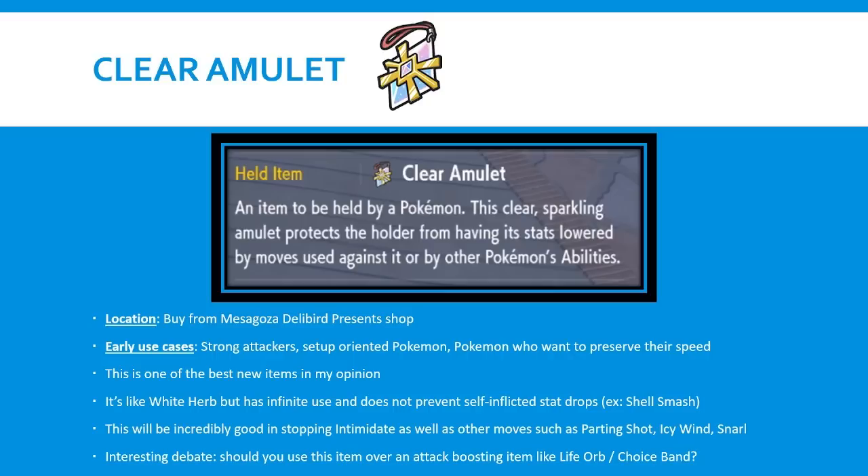Players often used White Herb to counter Intimidate in Sword and Shield, but that only stops it one time. Clear Amulet allows you to prevent it infinitely - it's like a White Herb with infinite use. One thing to note is that it does not prevent self-inflicted stat drops, so you can't use it on something like Shell Smash. But self-inflicted stat drop moves aren't really that common in competitive VGC anyway, so I think this is just overall one of the best new items.